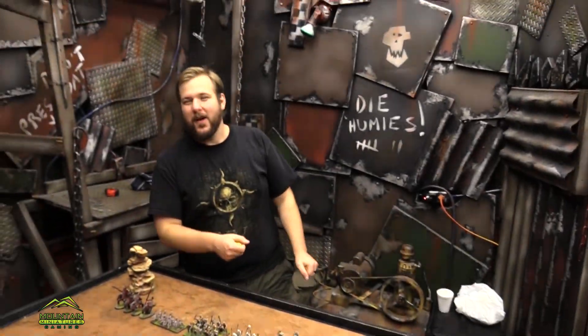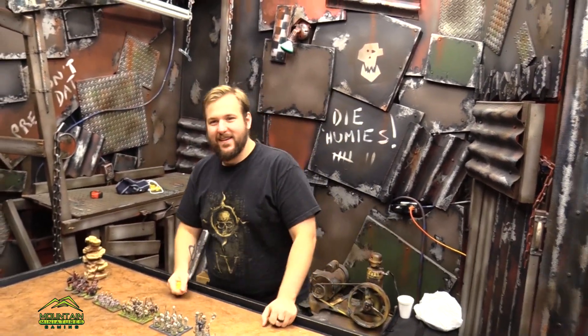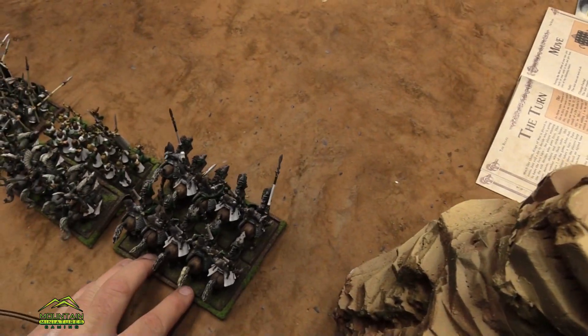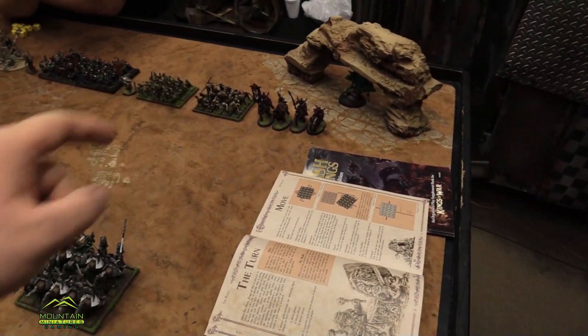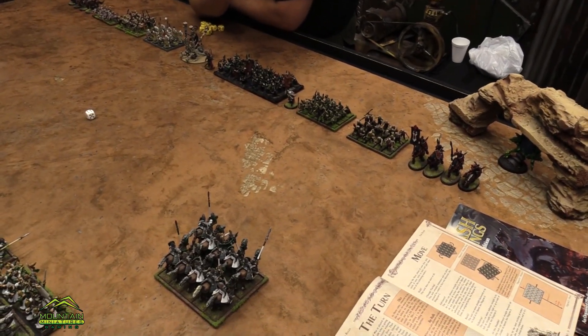I want to stay back and shoot, but then he brought a skull catapult. I have no problem being just outside — I'm going to go straight forward at the double. I was going to go just outside of 16 of your guys, but then I remembered you have Shambling. So if you want in, you're going to get in.